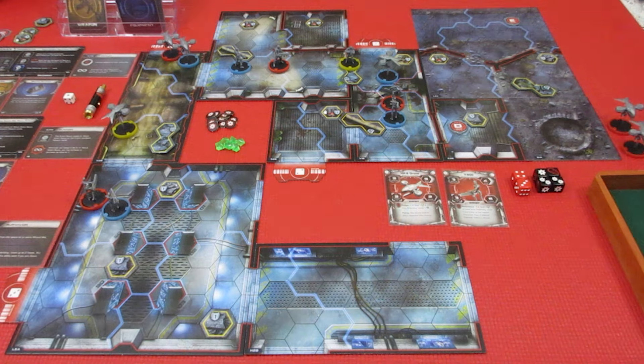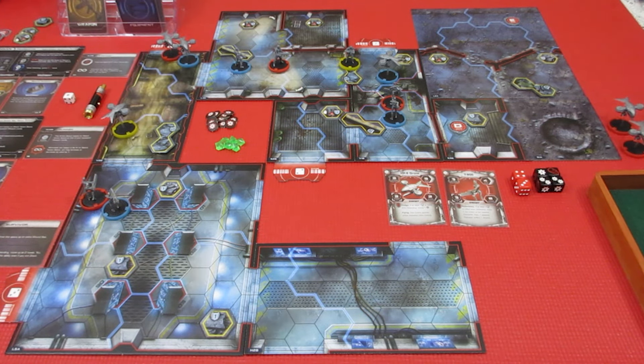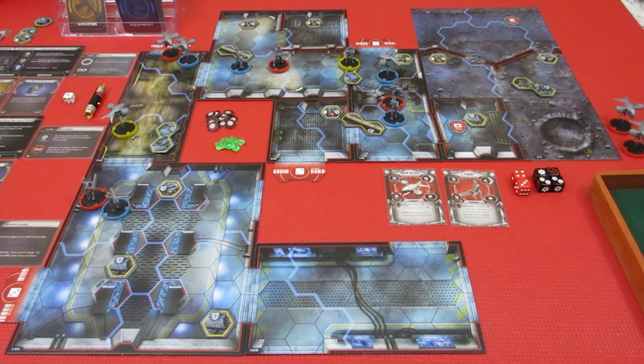Welcome back to Terminator Genisys Rise of the Resistance. We're doing mission two, A Diversion. We've got a wicked choke point we have to get through because we need to get all the way up to the corner of the board. Let's zoom in a little bit, take a look at the tactical situation, and then decide who's going first.